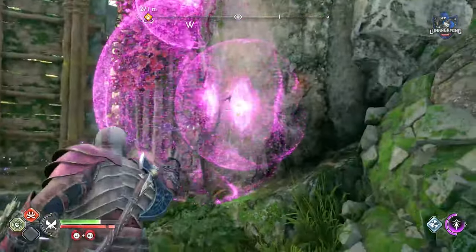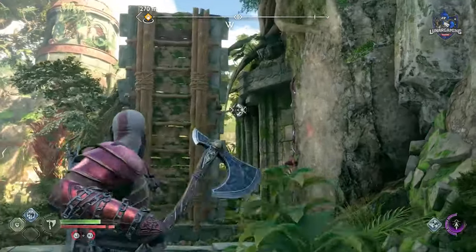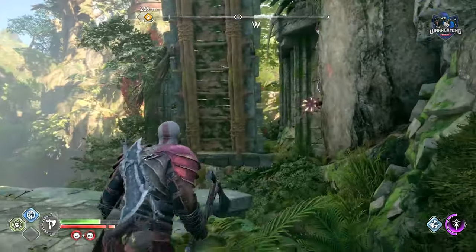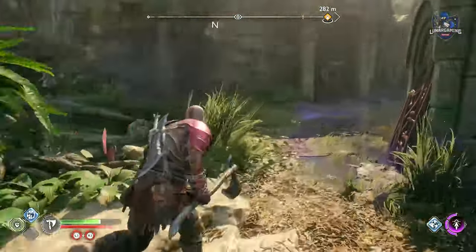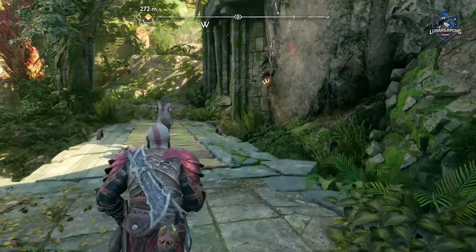Defeat the Soul Eater and other enemies and head to the right. There is a bridge that can be lowered by shooting the thorns and two locks which you can destroy with your axe. Cross the bridge and into the next area and defeat the enemies.